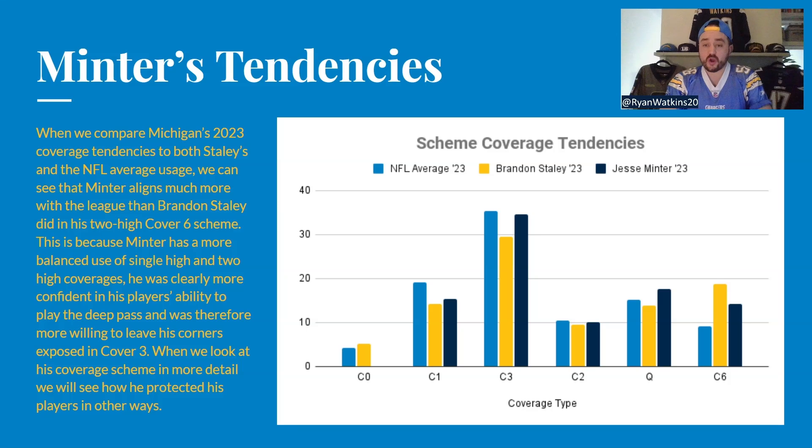He uses a lot more Cover 3 than Brandon Staley, but still less than the league average. He also uses a lot more quarters than even the league average or Brandon Staley — he's among the higher users of quarters across the league. He uses less Cover 6 than Brandon Staley, but still way more than the NFL average. He uses Cover 1 less than the league average but still more than Brandon Staley. Cover 2 is roughly the same, but how he gets to it is very different. We didn't have data on Cover 0 — the data provider doesn't track it — and even in the red zone, he doesn't use it that much from the tape I've studied.